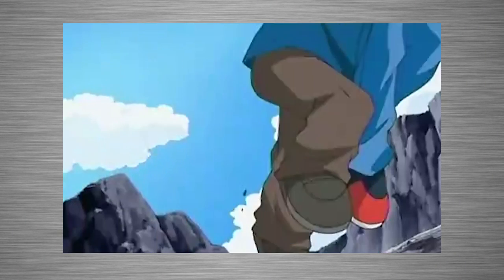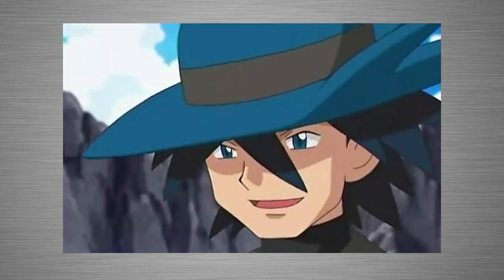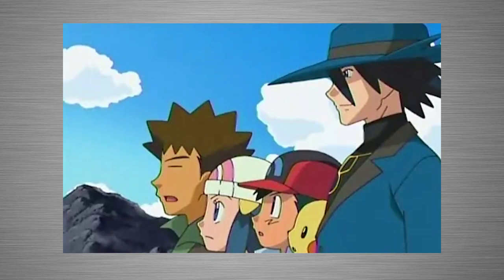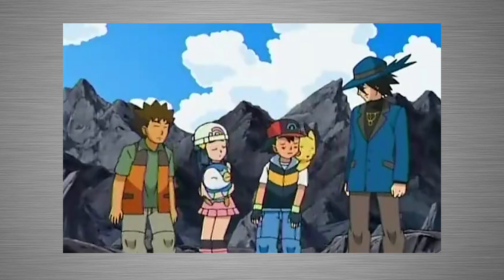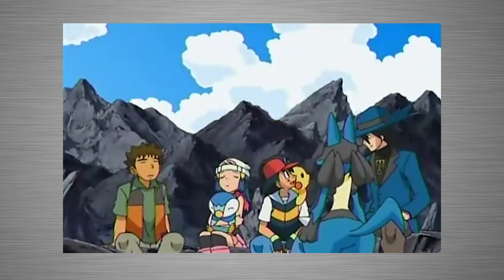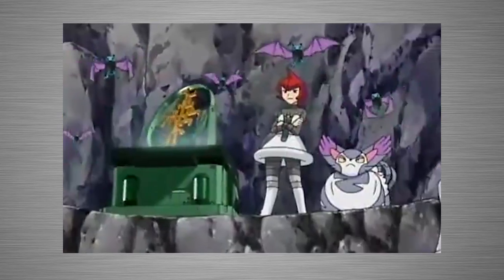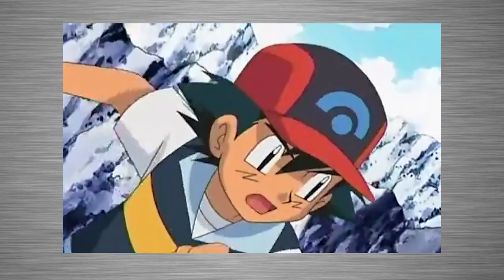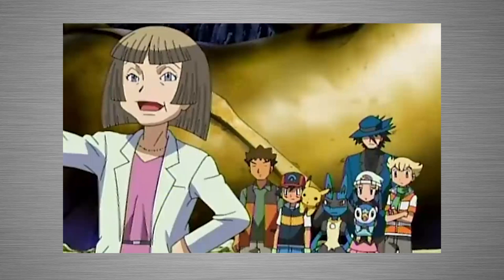Last but not least, we come to the anime version of Riley. He appears in episodes 576, 'Stealing the Peace of Mind,' and 577, 'Saving the World from Ruins.' Like every other version, he's found on Iron Island, where he tells Ash he's been studying the Steel-type Pokémon because they've been acting strangely. It turns out Team Galactic is on the island causing disruptions that are irritating the Steel-types. Ash saves the day with Riley also playing a big part in defeating Team Galactic's plan, after which Riley is asked by Professor Carolina to stay on the island and help analyze it.